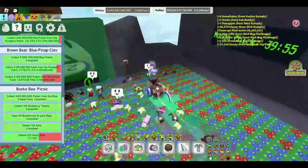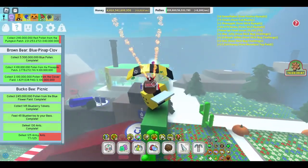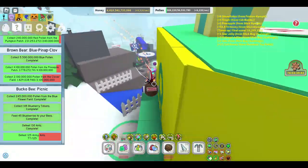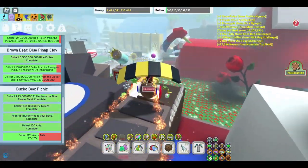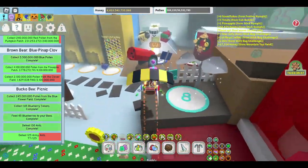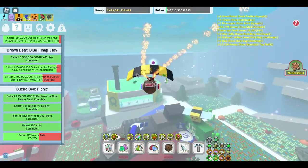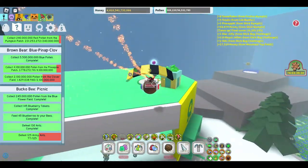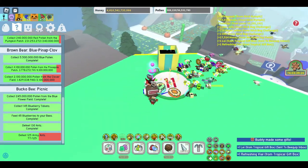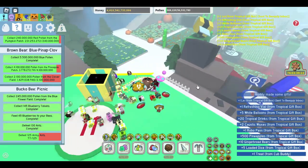I got a bunch of loot from the Stick Nymphs so that was amazing. I can open the 11th present now. I've been so jealous of my friend because he has a red hive, so he completed the quest pretty early. I'm just now completing it — the RBC is so hard for non-red hive players.